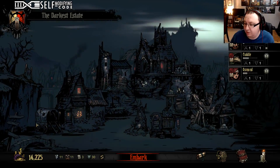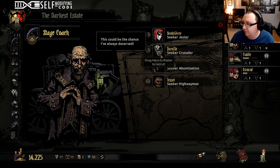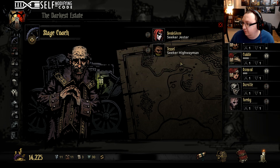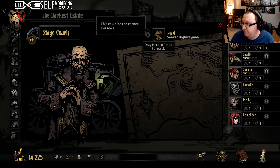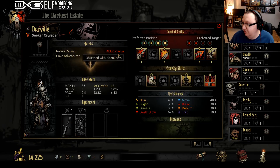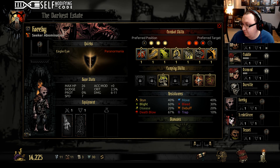Before we put anybody in, let me actually be smart and see who's in there, because if we don't even have a healer in there we can't do it. So we get Durville, Belvedere, and Tessel. Egomania, obsessed with cleanliness, cove adventure, and natural swing's a good one. Paranormania, eagle eye — that's pretty good.